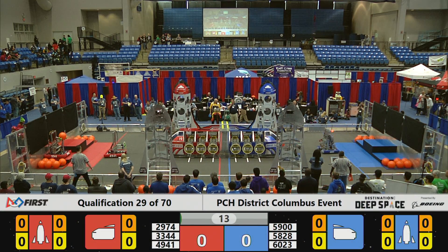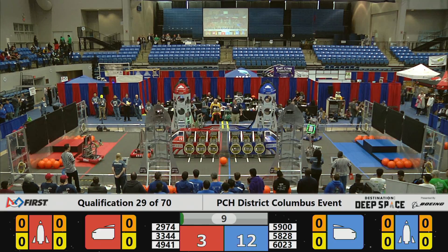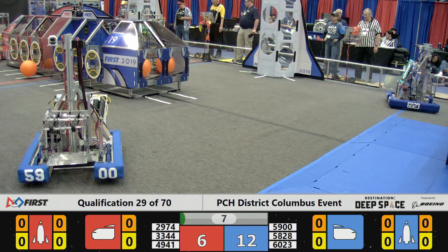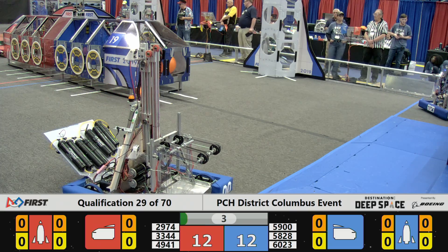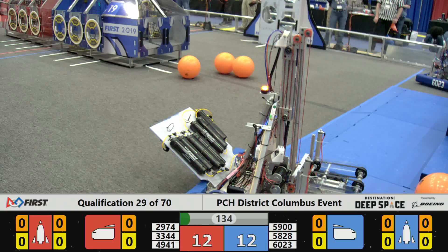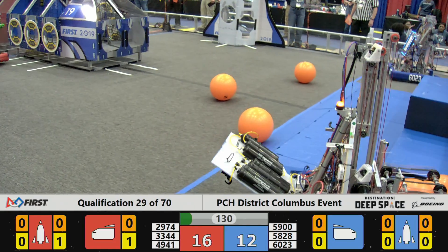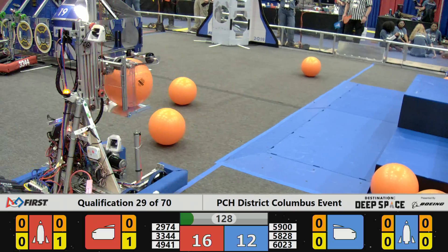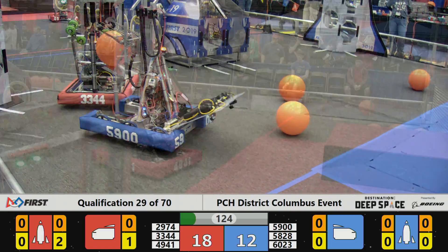15 seconds of no vision by the human players — the robots are the eyes right now. It's totally dark conditions, but now the human players can see clearly as Walton Robotics again moving back and forth with those hatch panels, placing them on the Red Alliance.